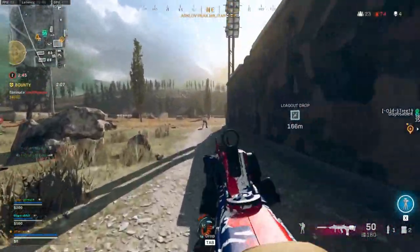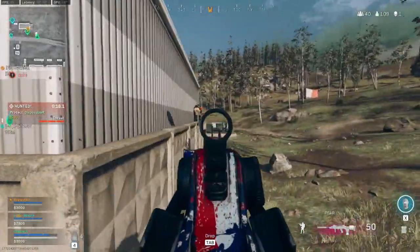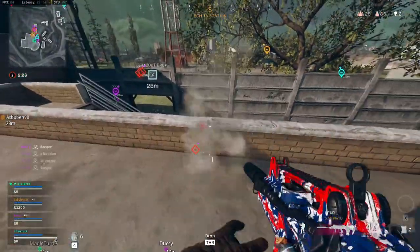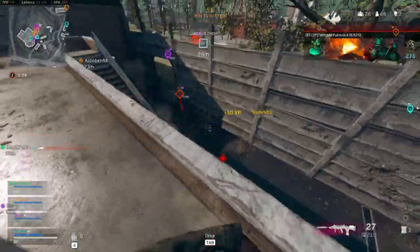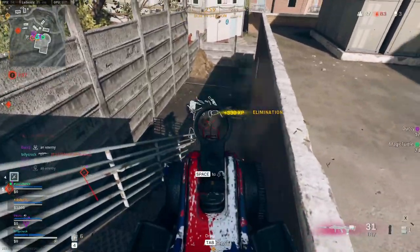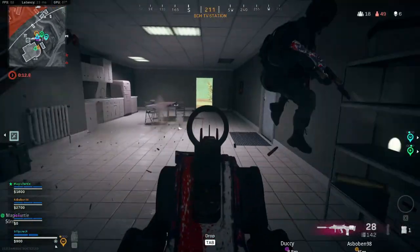Today we're taking a look at the fastest firing assault rifle in Warzone, the FFAR. Since they brought this weapon out into Warzone, it has been absolutely dominating the meta until it got nerfed into the ground and most people stopped using it. However, I'm here to tell you today it is still meta. This gun will absolutely delete your enemies and is still extremely mobile and is great as a secondary weapon.